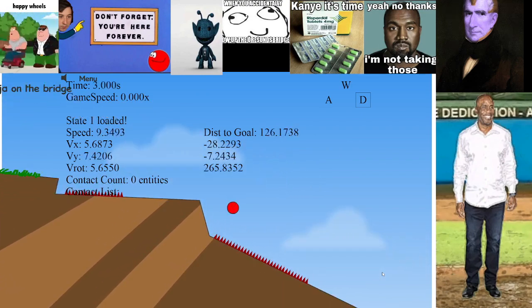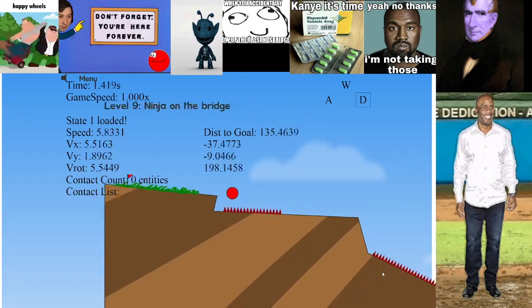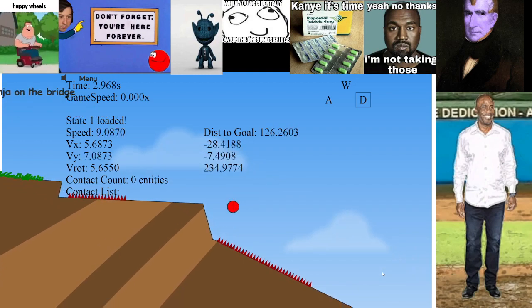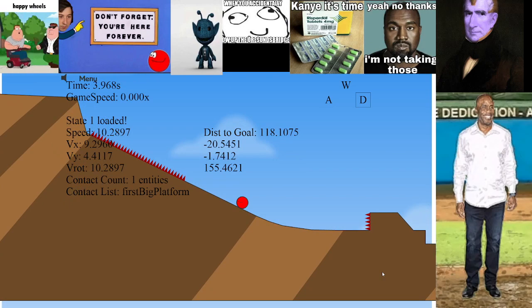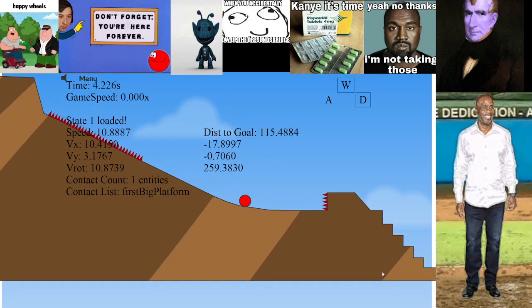Just like this — release as soon as you hit the ground, get a one-frame jump off the ground, and what you do next is you roll, still holding right, until right here, and you're going to hold jump.